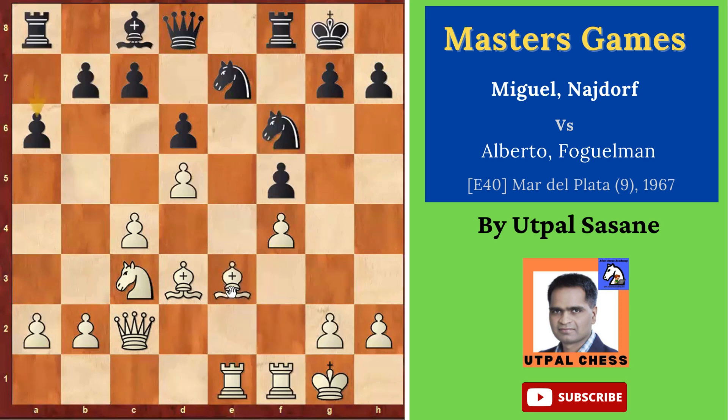If he had played Bishop D4, the problem was C5 could come and attack, and then you have to either play Bishop takes F6 or go back. You don't want to lose the center pawn for a side pawn. That's why he didn't play Bishop D4 — mostly Black would have played C5 and you'd have to move back. So he said, if you want to go back, why waste more moves and allow an extra move to the opponent? So he moved Bishop F2 directly.